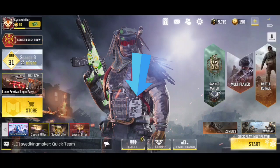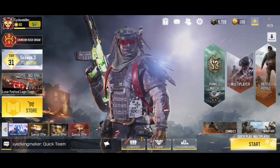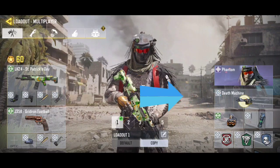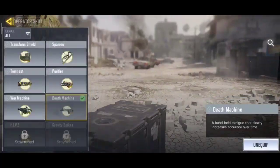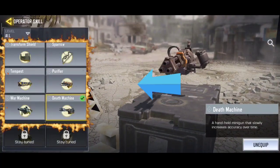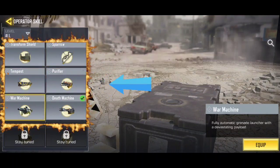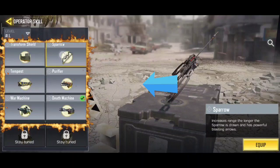In a match, just go to Loadouts and take note of what an operator skill is. These are the operator skills — you can click and see all of them. These are the operator skills you can use in your game.